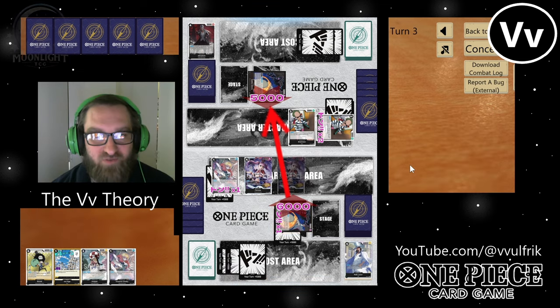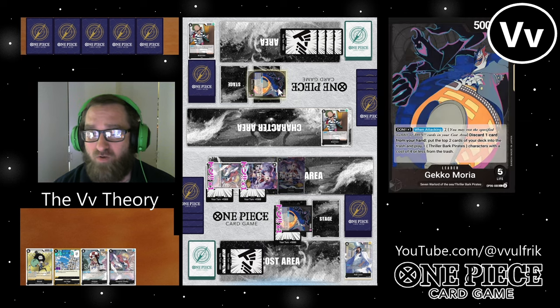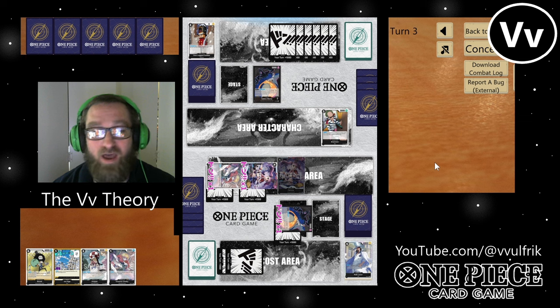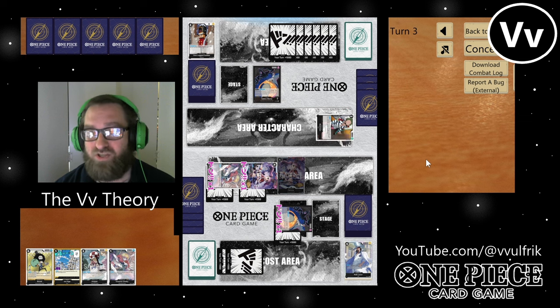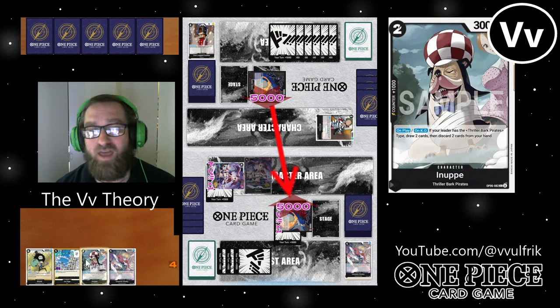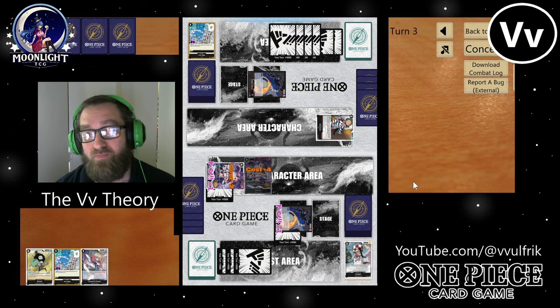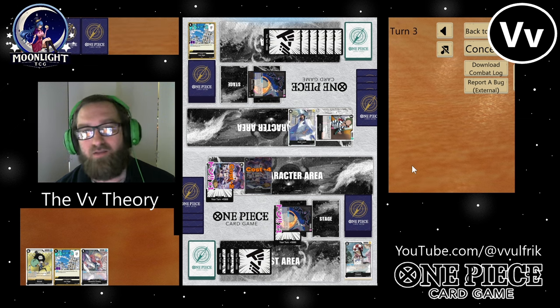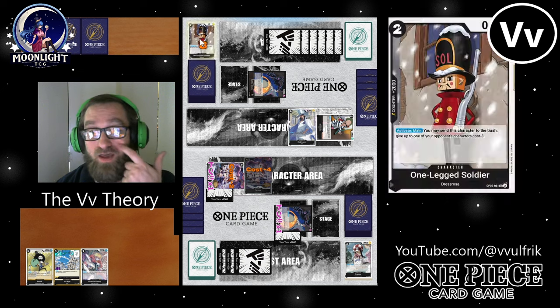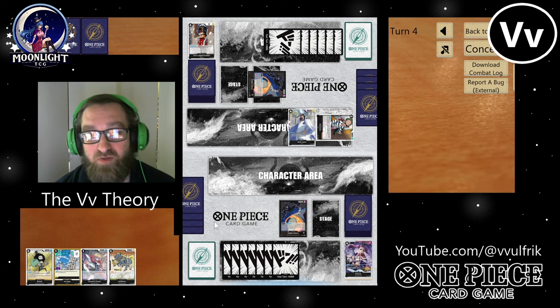Okay, so we missed the first part — it's Gekko versus Gekko. This guy's running the standard list, and right now we're just setting up the board to try and establish value. He had his Brain out early. I'm not running Brain in my list because I'm not running enough Navy cards to search for, since we're trying to make it budget.